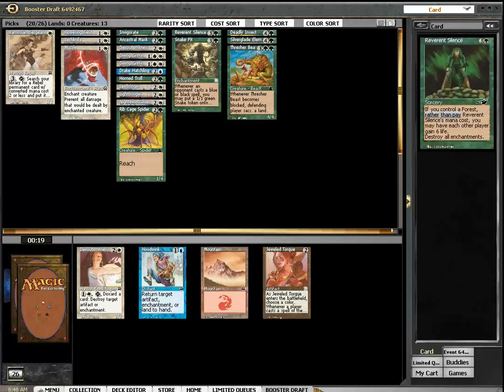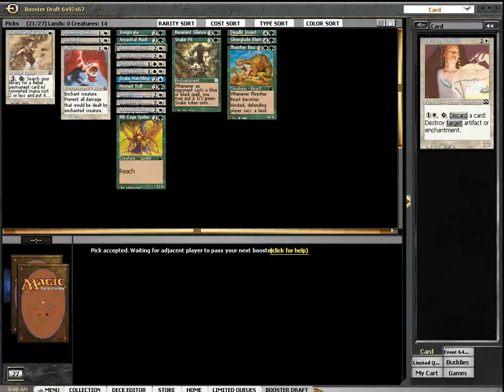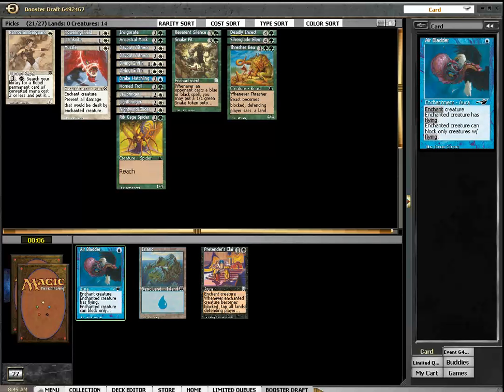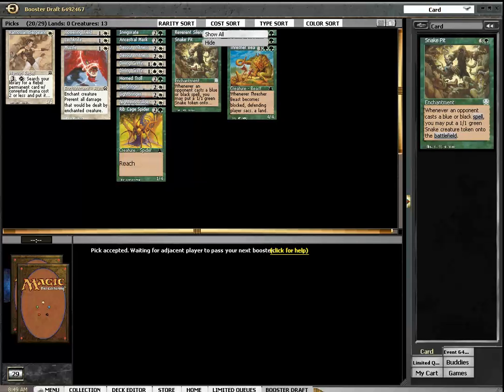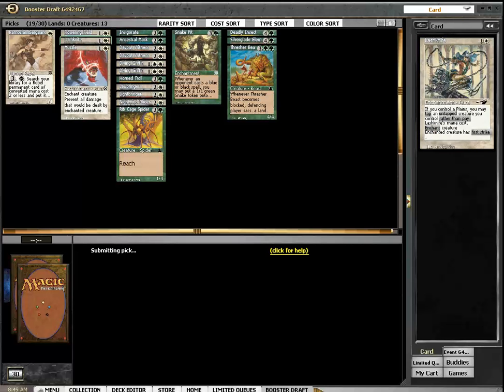Why am I getting all these blue cards now? Sideboard: Reverend Silence, Dual Torque, Witness — well, I do have the witnesses to protect myself against artifacts or enchantments. 14 creatures.